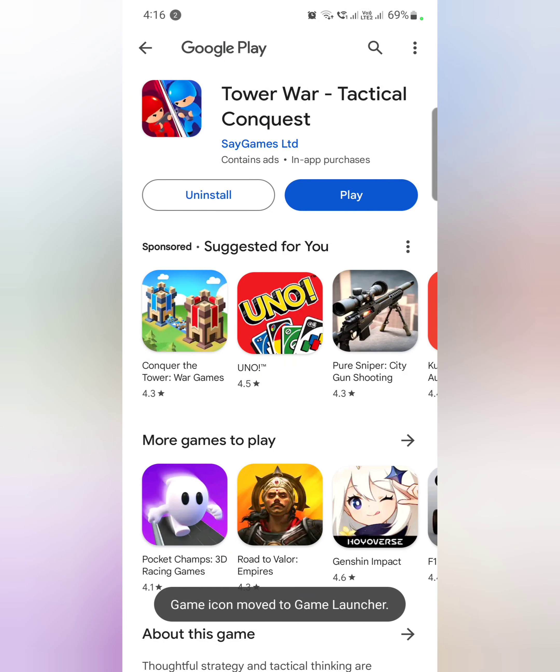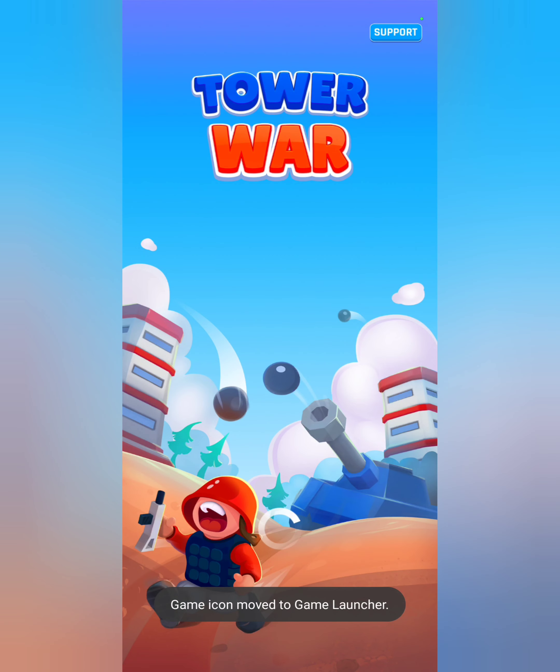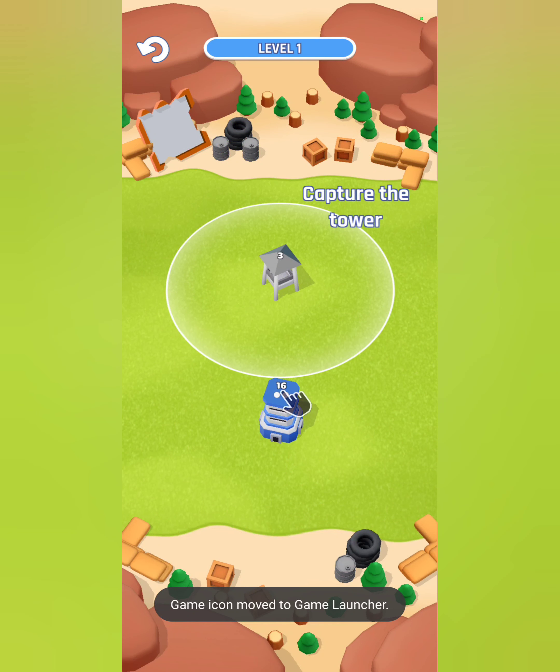So the game is installed. Let's see how it begins. It says play — let me set it up and then I will start the review. It says Say Games. The starting looks good. So it directly begins the game — there is no login or sign up required. It is giving me a suggestion to capture the tower.